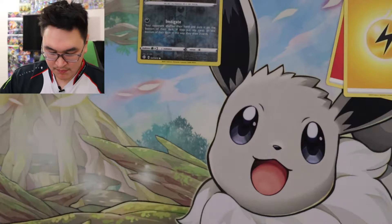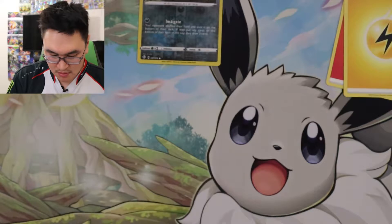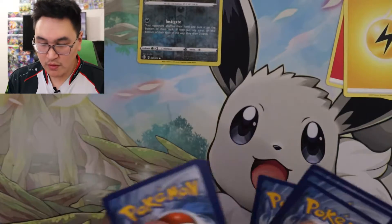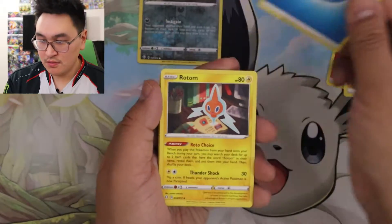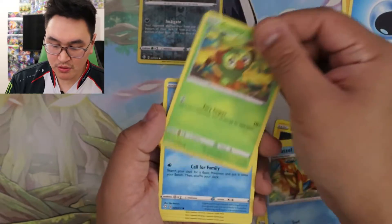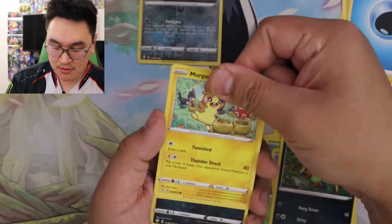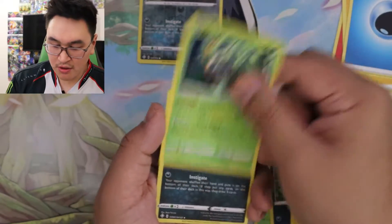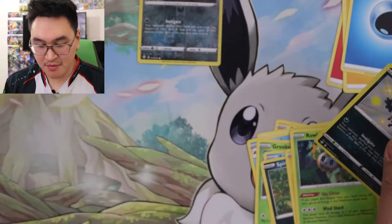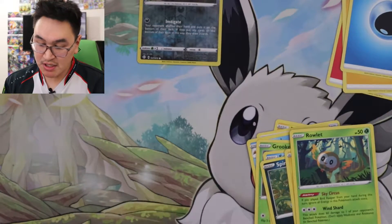Next pack. Code card. One, two, three, four. Water: Rotom, Team Yell Towel, Floatzel, Grookey, Snom, Spinarak, Morpeko, Rowlet, baby shiny Nikit, and a Professor's Research. So two baby shinies — at least we're getting shinies.